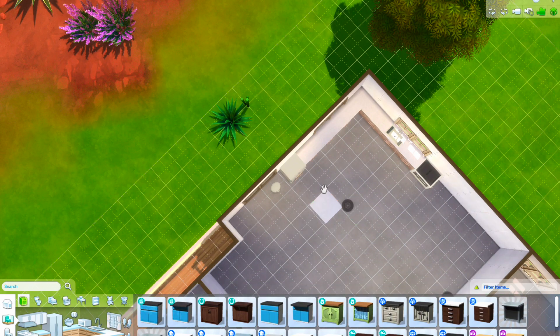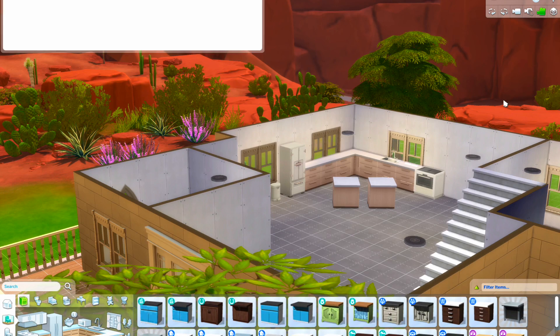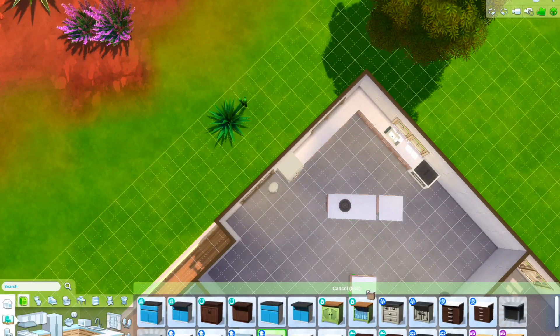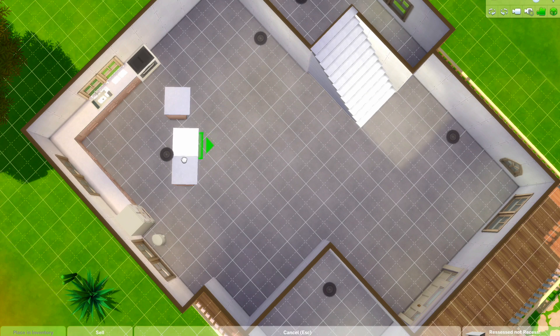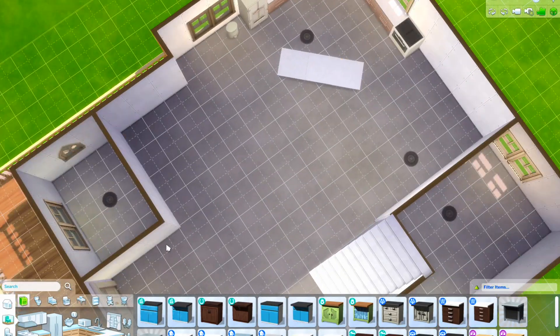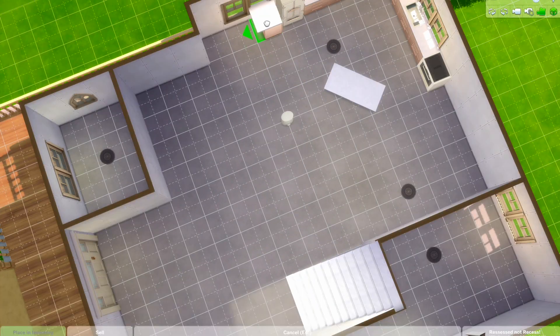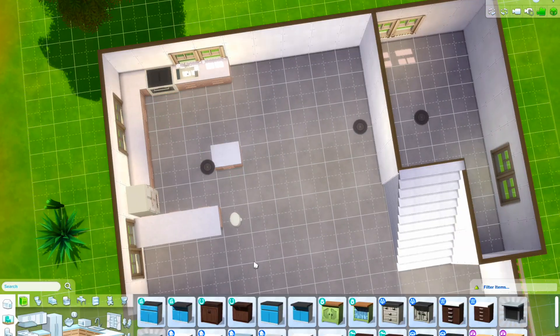I tend to only do like one-bathroom, one-bedroom houses normally, but it's fine. The kitchen ended up being quite large to fill up the space. For downstairs, everything is open plan - I think if I made everything not open plan it would have maybe looked a bit better and not as empty, but I still made it all open plan.